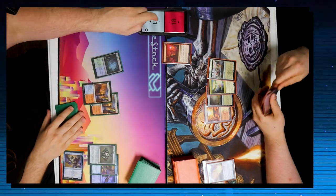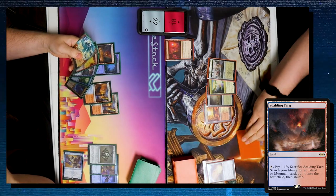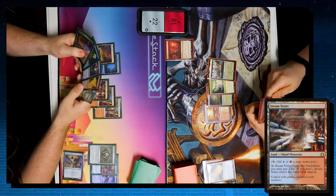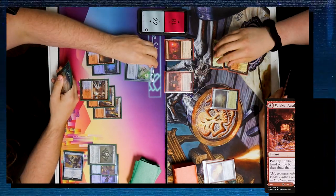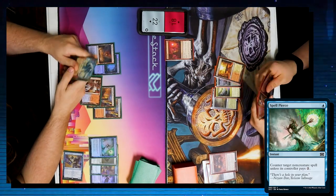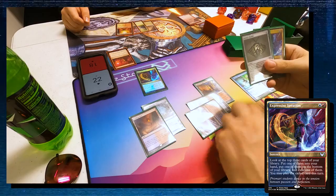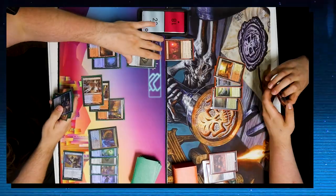Jake drops Genju and passes, but when I try to fetch he points out Blood Sun won't let me — so I'm stuck with a useless Misty Rainforest. I play a Scalding Tarn, another useless land, and pass. Jake draws and passes. I play a Steam Vents, which enters tapped thanks to Blood Sun. At my end step Jake casts Valakut Awakening, which I Spell Pierce. Jake draws a card and passes.